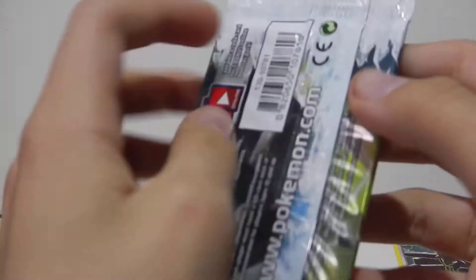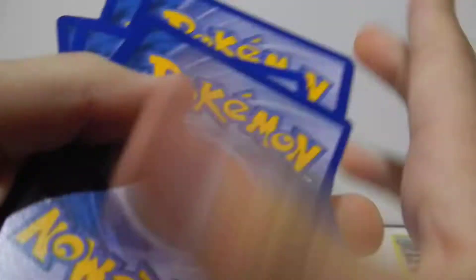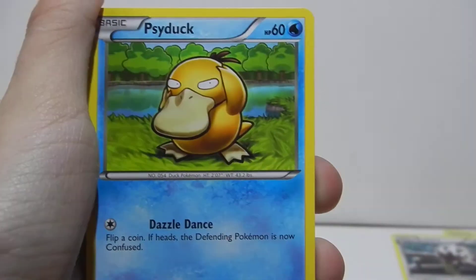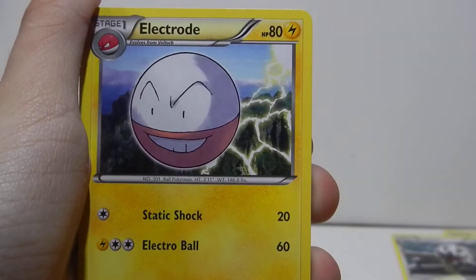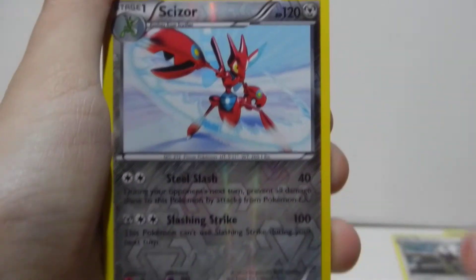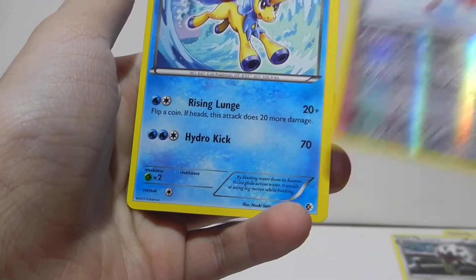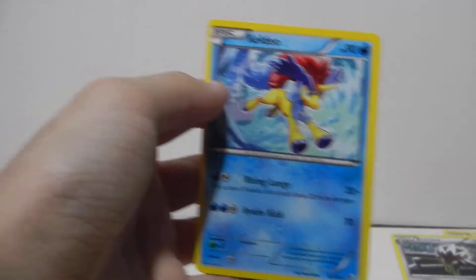Next up, let's open up a Boundary's Cross. We're still getting terrible folds in these packs. Almost did it without the card trip — that would have been bad. We got a Rattata, a Ducklet, a Sandshrew, a Psyduck, a Chinchino, a Chinchow, an Electrode, a Hug — I guess that's his name — Crow Gunk. A Scizor, a Rare Reverse — that actually looks really cool. And a Keldeo. Pretty cool card, I actually really like that pack.